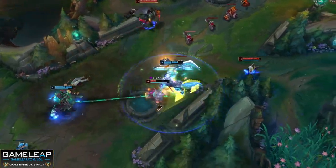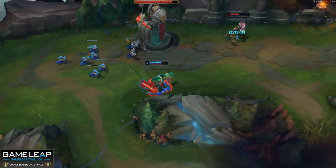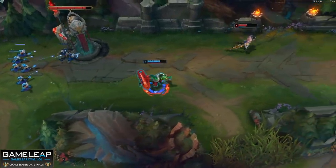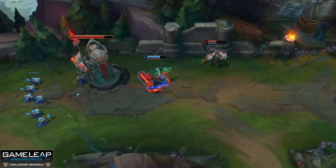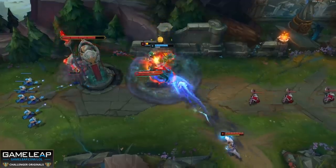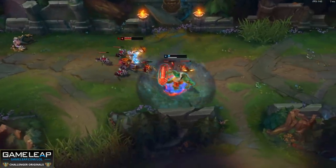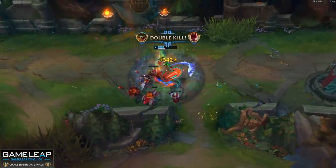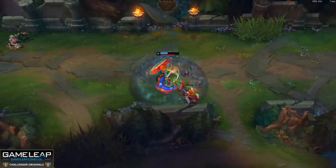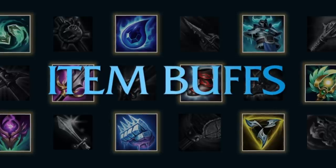Hecarim is one of the stronger junglers at the moment, as is Nasus in the top lane, and both have been picked a ton in pro play. It's strange that Renekton is getting nerfed again after getting hit in 11.4 — the croc is just at a 48% win rate across the board, one of the lowest for the bruiser class. It's kind of like the Azir situation but nowhere near as severe. We'll have to wait until tomorrow to know exactly what the changes are, but bruisers generally are nerfed, with Urgot, Nasus, Hecarim, and Renekton directly targeted in 11.6.